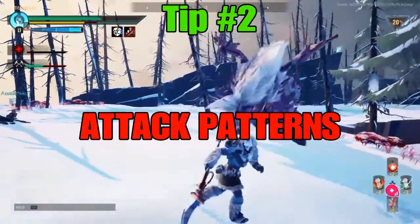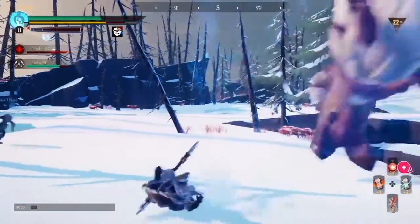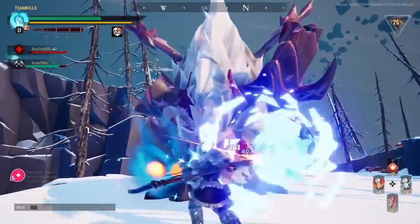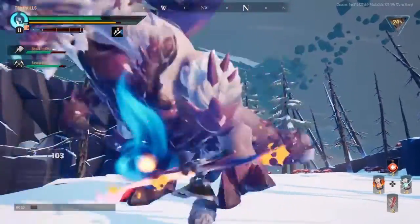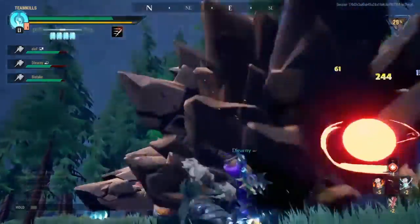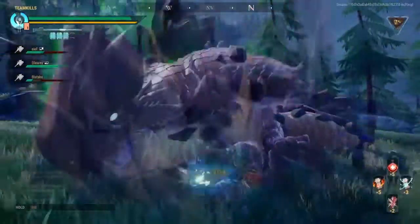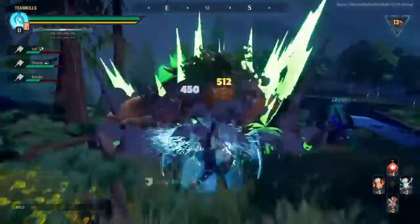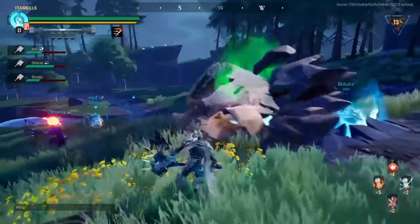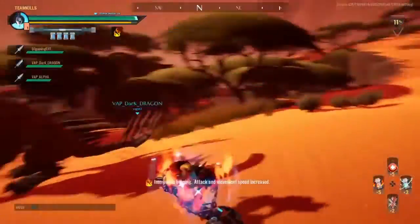Tip two is attack patterns. I'm not saying memorize them — that's crazy — but you will notice very quickly that certain behemoths attack in certain ways. For example, with the Skarn you can't stay on his side or you'll get run over repeatedly, so you want to attack from the back and front. After fighting him constantly you will eventually learn his patterns.